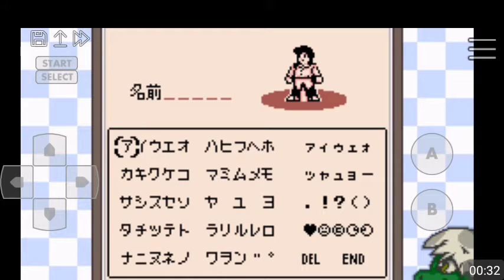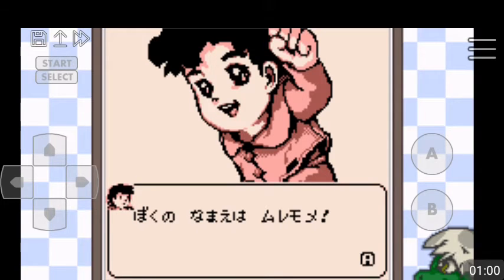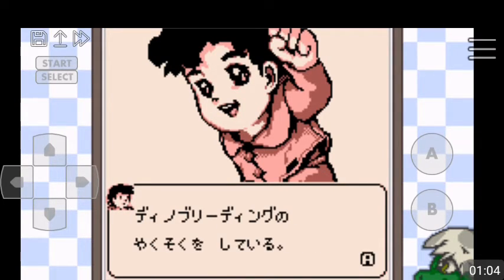So this is your kid character — I'm gonna call him... he looks like an Alex to me. I'm gonna call him Lika. Yeah, I'm gonna be a dino breeder — oh my god, I can't wait.